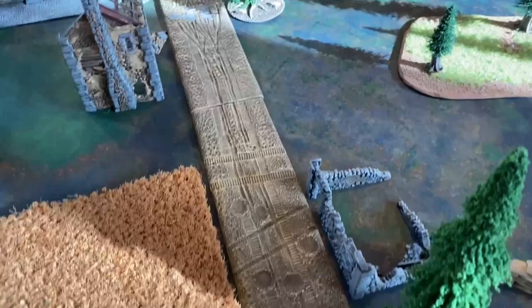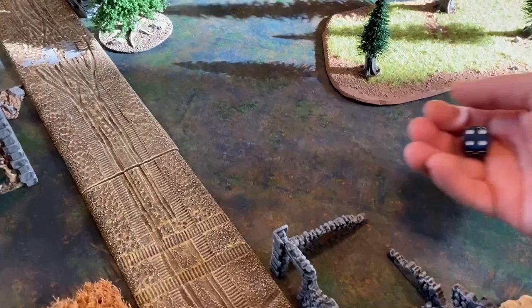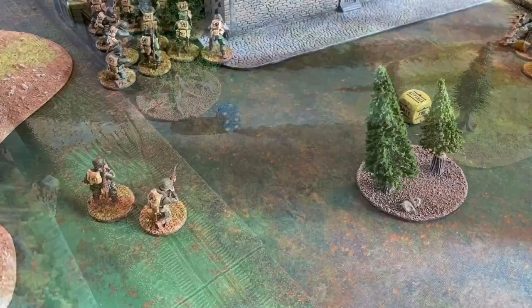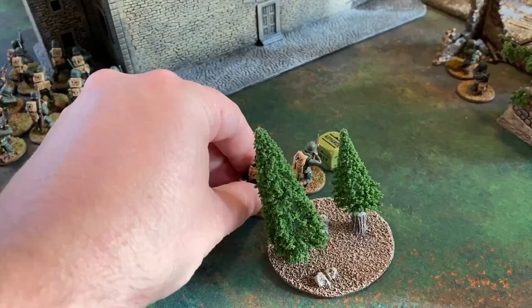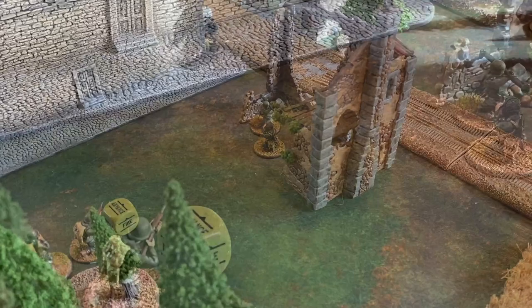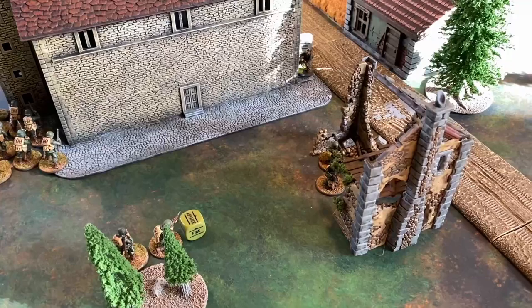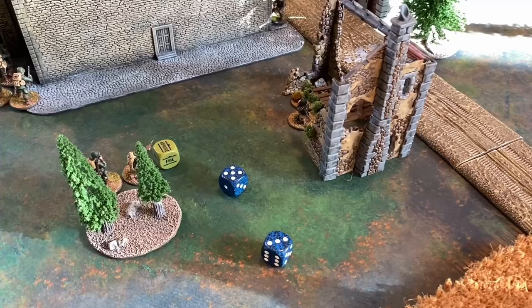The Americans pull an order die and issue a fire order to the sniper team. They eye down the German infantry team down the road — snipers simply ignore all negative modifiers and hit on a three, so that connects. The Germans are regular, needing a four to wound — no wound, but they take a pin marker. The next die belongs to the Americans: the second lieutenant plays an advance order, moving up and shooting rifles at the German second lieutenant. Normally on a three, full cover makes it a five, and being a small team they need sixes. Both shots miss.